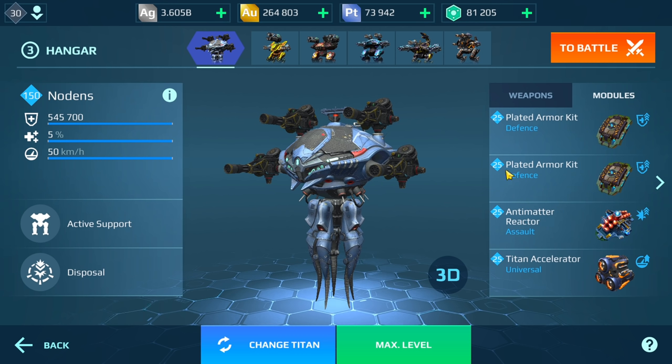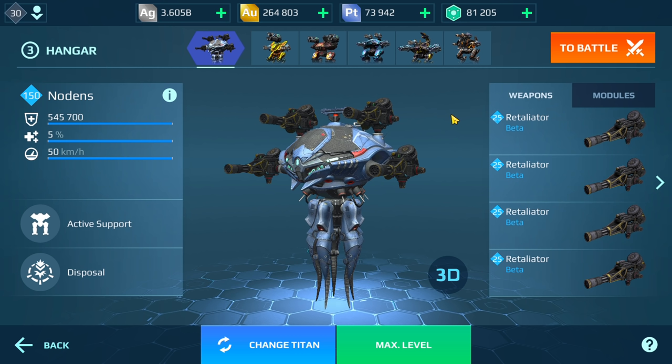We have an antimatter reactor and two-plated armor. I'm wondering if it's worth using the Accelerator on here or the Self-Fix — that's one thing I'm going to be looking out for. I will play a game and then some action clips of the Nodans, maybe with different builds for the action clips.